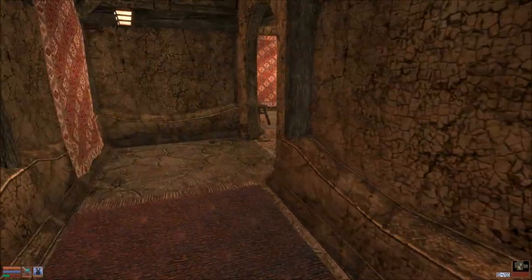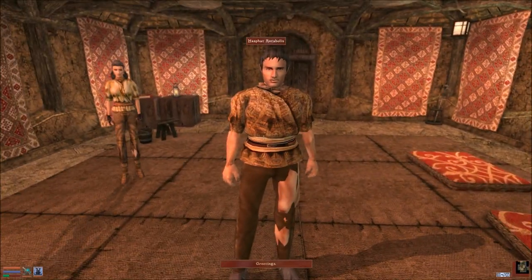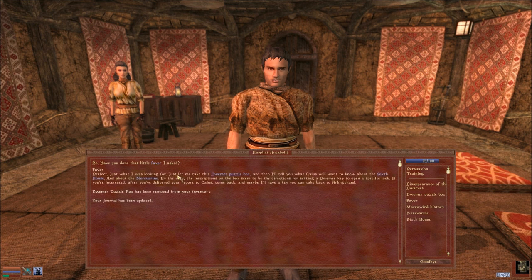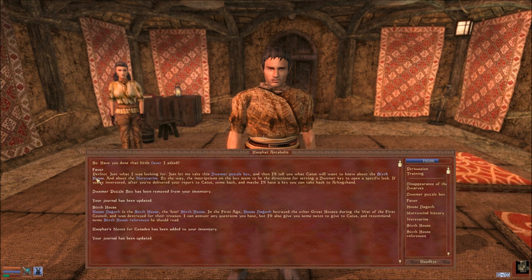We're back in the Fighters Guild. We need to talk to this guy - we have done and got the puzzle box. It seems to be directions for setting a Dwemer key to open a specific lock. If you're interested, after you deliver, come back and maybe I'll have a key you can take back. Sixth house - the lost sixth house in the first age. House Dagoth betrayed the other great houses during the War of the First Council and was destroyed for their treason. I can answer any questions and I'll give you some notes to give to Caius.